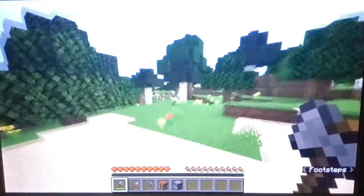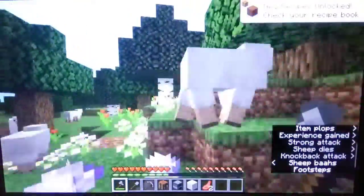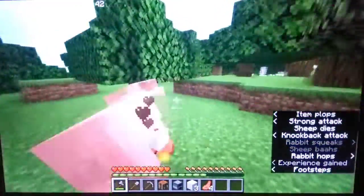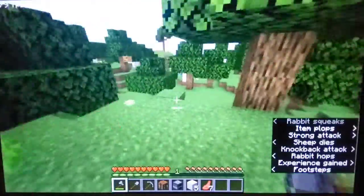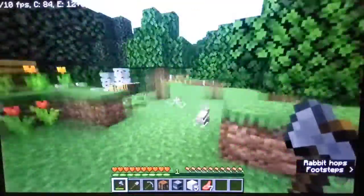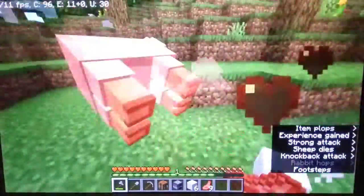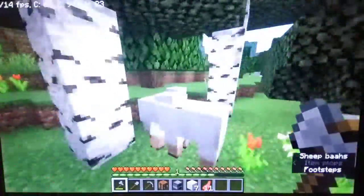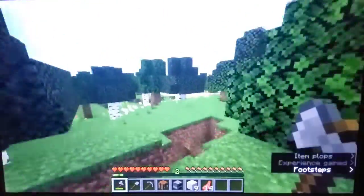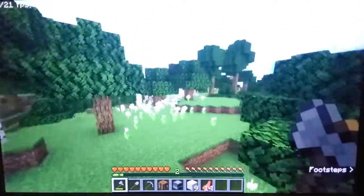Let's look for some animals. Oh, there's sheep - let's get some food. There's quite a few sheep here. No more over there, but there's some rabbits. Oh, here's more sheep. Okay, let's start going this way and see if we can find a village or some plains.